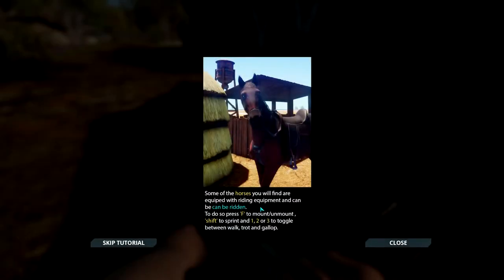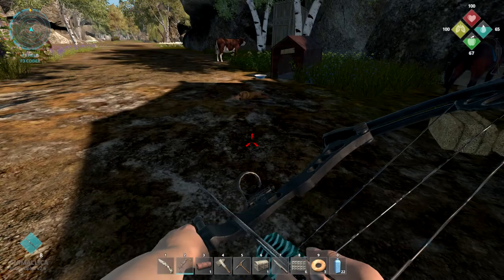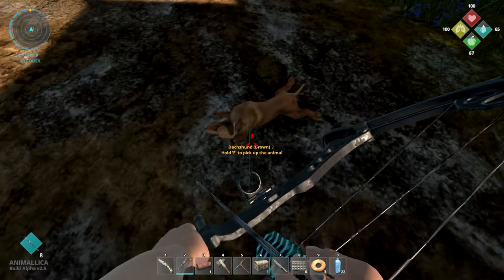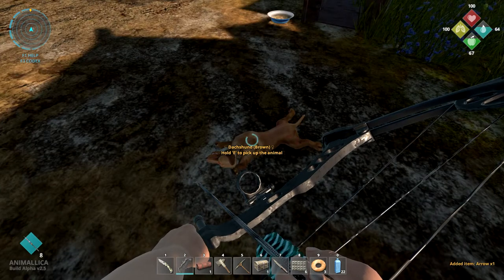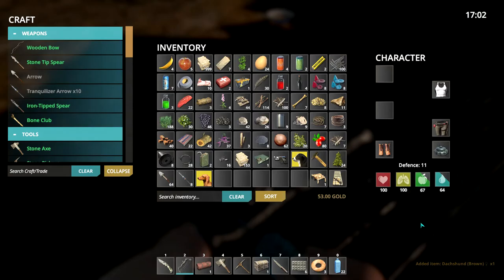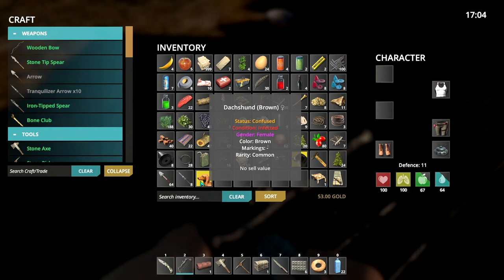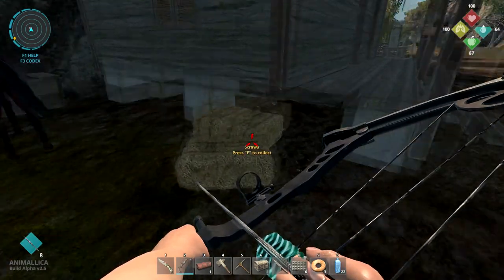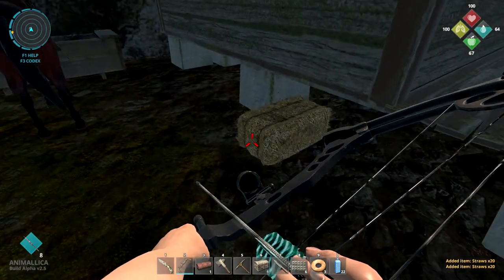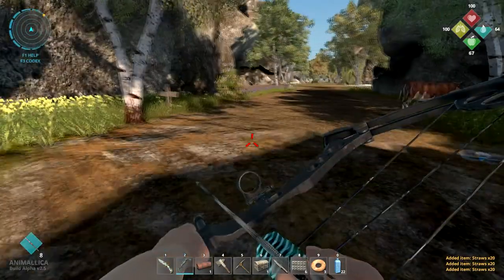Sometimes they will come and attack you. Some horses you find are equipped with riding equipment - press F to mount and unmount, shift to sprint, and keys 1, 2, 3 to toggle between walk, short trot, and gallop. We got a female duck sound - she's infected and brown. The horse has a saddle so we don't need to tranquilize it.